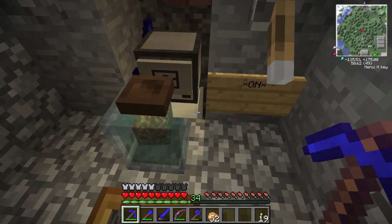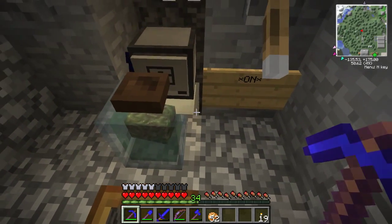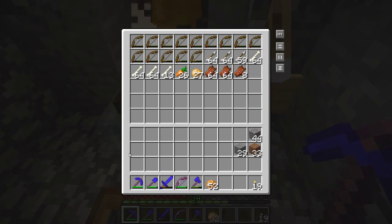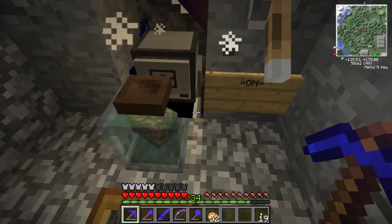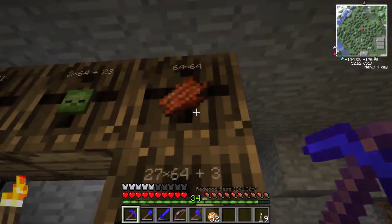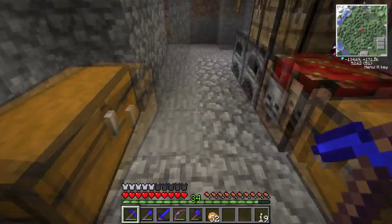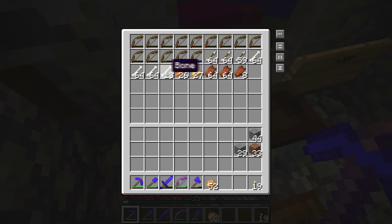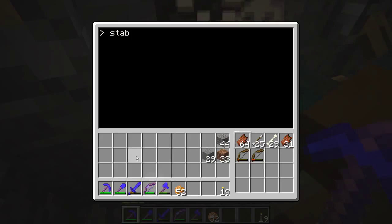This is going to be a short episode, but what I'm thinking of doing in the future is adding some pneumatic tubes or transport pipes underneath here and having them go up or down and over into the tops of these barrels, so that you don't have to come here and manually empty the chest or the turtle every so often.